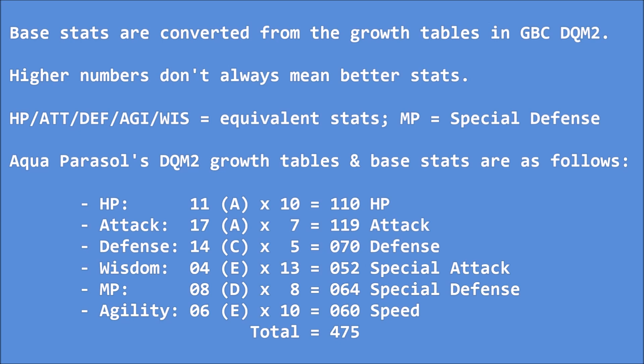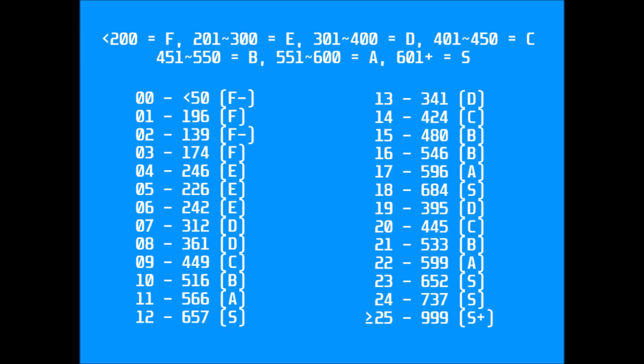Stats-wise, it has good HP and great attack in the original game, but the rest of its stats are mediocre to bad. Considering that it's a monster you can get very early on and that it levels up quickly, it's actually pretty decent. Converted into Pokemon-based stats, it will have 110 HP, 119 attack, 70 defense, 52 special attack, 64 special defense, and 60 speed, for a total of 475.